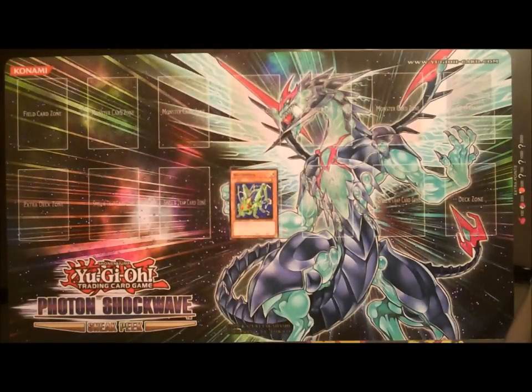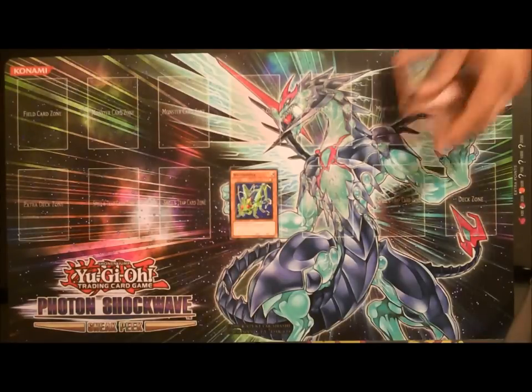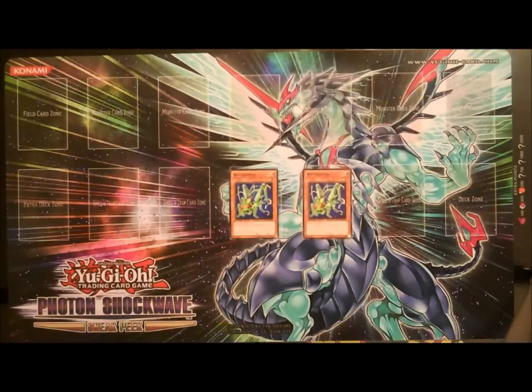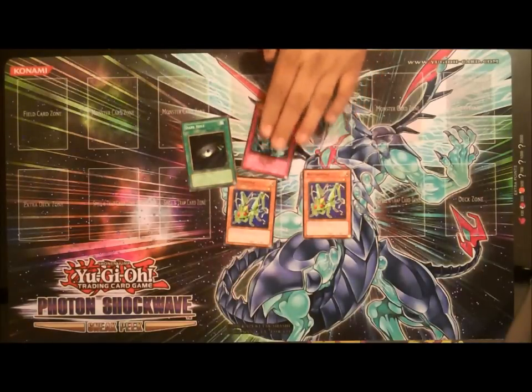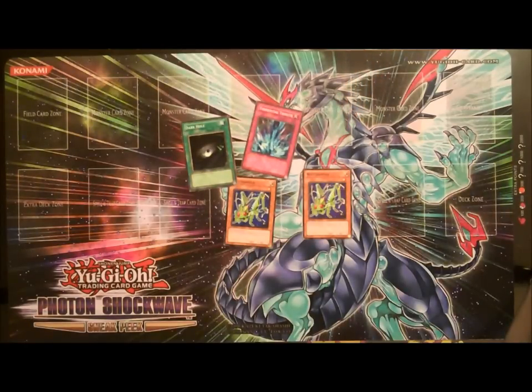Watt Hopper is a level one, zero attack, zero defense. Your opponent cannot select another face-up Watt Monster as an attack target or target them with card effects. So when you have two of them on the field, your opponent is very limited in the way they can get rid of them — they either have to Dark Hole, Torrential Tribute, or Black Rose.